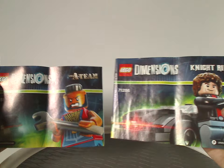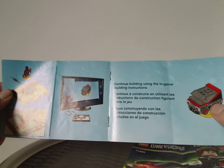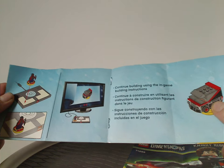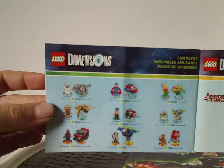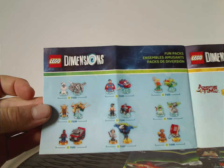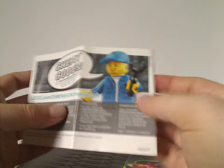Now onto the little booklets, which have the same picture as the front flaps of both boxes. They note to download the latest game content to use these packs, and you can get instructions through the app, though some websites now host them as well. There are also advertisements for other fun packs, level packs, and story packs, plus an online survey.